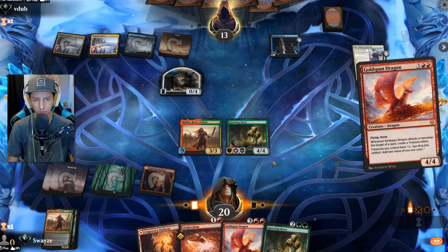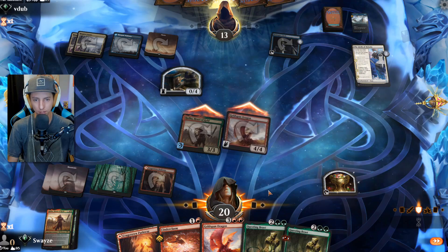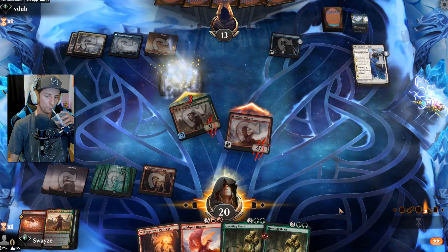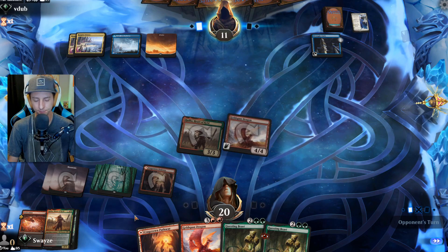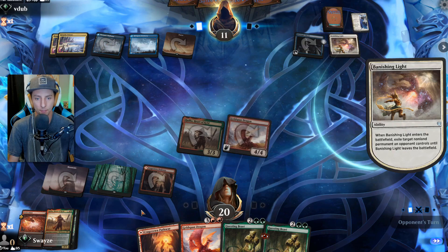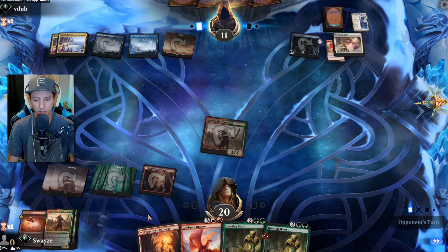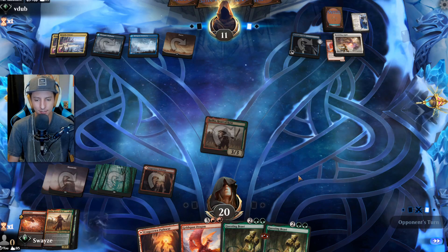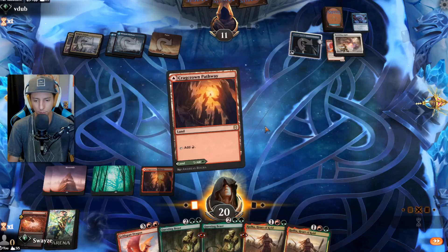We can Cinder Clasm after we get the Goldspan Dragon token. Let's see if they block with that wall of theirs — they sure do. Cinder Clasm! No walls in front of me now. Questing Beast coming down next turn — little do they know it'll actually be Goldspan Dragon. They're stealing my Goldspan Dragon! Only four cards in hand, three mana open — saw it coming. Can our opponent be any more annoying?